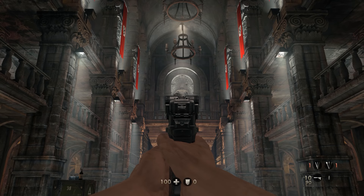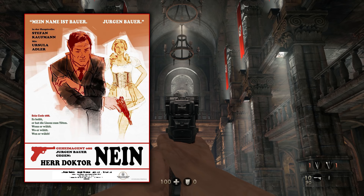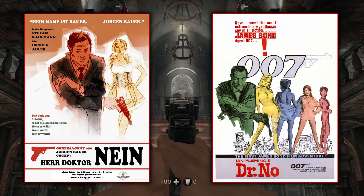Now for the bonus easter egg — this one isn't actually found within the game, but in the game files, and also in the files of Wolfenstein: The New Order. It is a movie poster that is 100% a homage to James Bond. The poster reads: 'My name is Bure, Jurgen Bure. In the main role, Stefan Kaufman with Ursula Adler. His code is O88. It is said he has a license to kill — if he chooses, where he chooses, whoever he chooses. Secret Agent O88, Jurgen Bure against Dr. No.' From this, we can figure out it is more directly a reference to the 1962 James Bond film Dr. No, with very similar poster design. Instead of 007, it's O88. Overall, an awesome easter egg that nearly slipped through the cracks — shame it was never in the game.